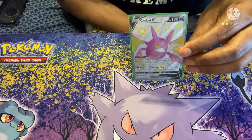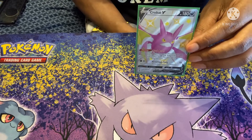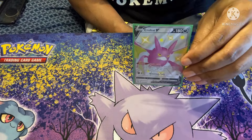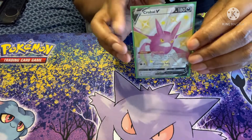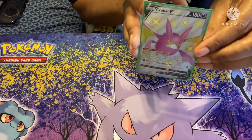One copy of Crobat V with the Dark Asset ability: play it from your hand and draw up to six cards. Self-explanatory — this card is basically going to be in every single deck, and its ability is the reason why.